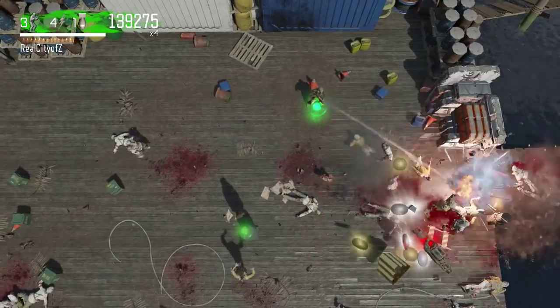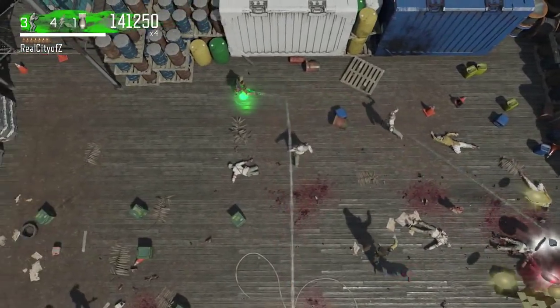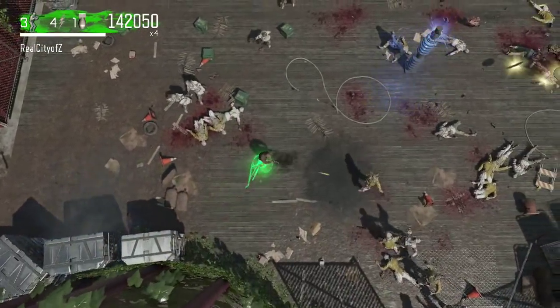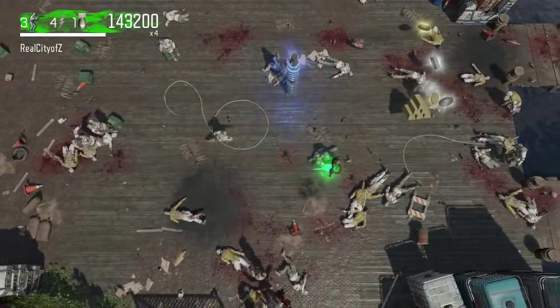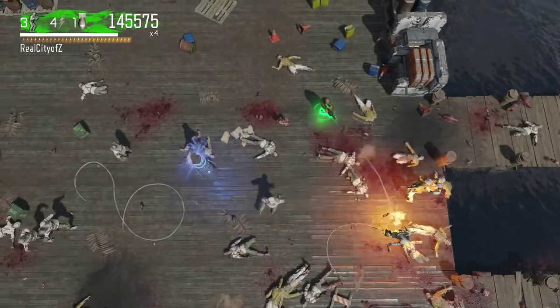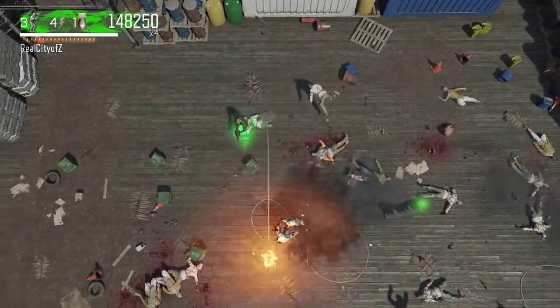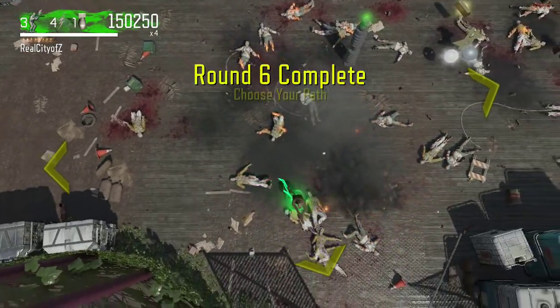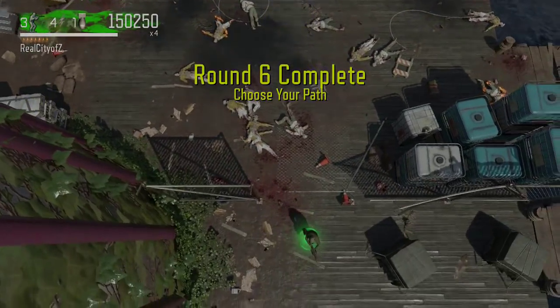It could be Easter egg related — we've talked about it potentially destroying the moon or something else on Earth. However, seeing all these other map references, I feel like they might do a throwback to Ascension and unlock Pack-a-Punch via the rocket. I think that would make a lot of sense and fit the pattern they've established.